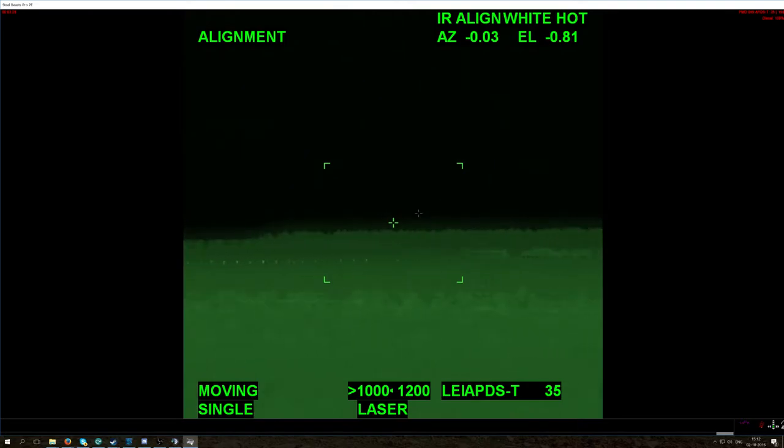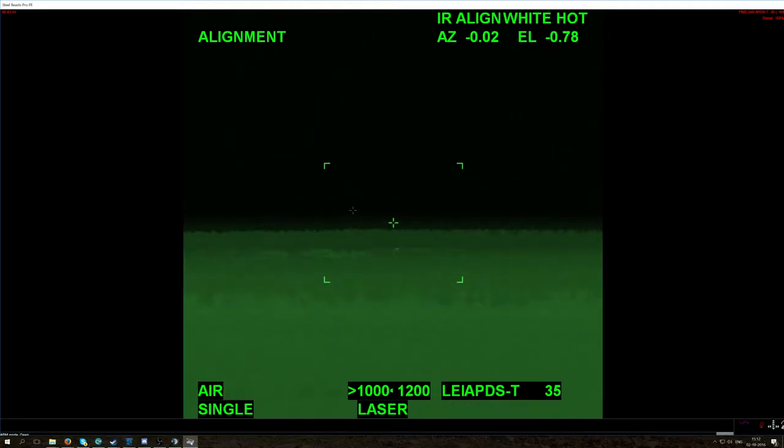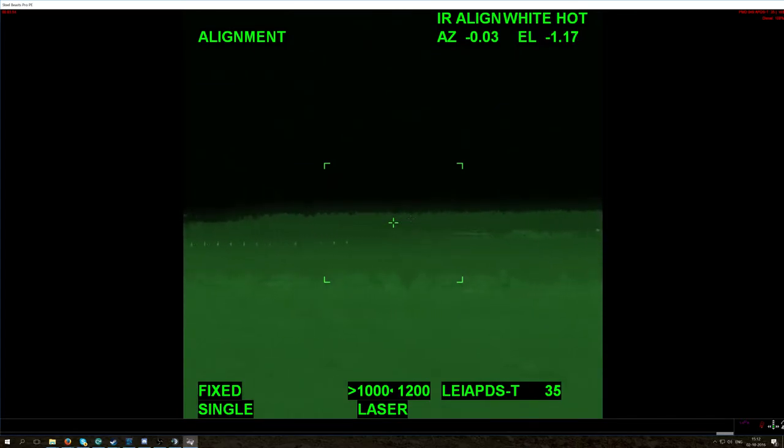It's the APFS round. If we click page up, we can switch between the different modes. We have moving, which we use to lead a target while it's driving, or if we are driving we switch it to moving. Air is obviously for helicopters that we can engage with our AP round. And fixed is for fixed targets — if we are fixed and shooting at a fixed target then we switch it over to that. We never use fixed while we're moving.